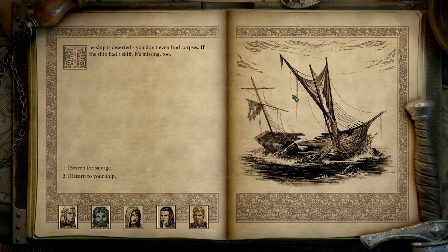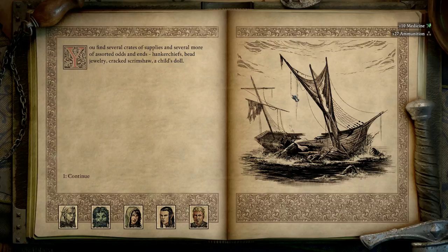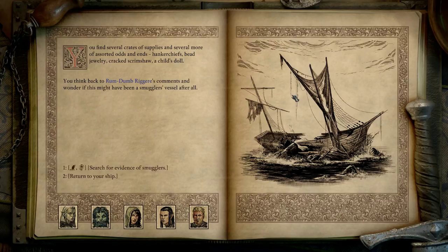The ship is deserted — you don't even find corpses. If the ship had a skiff, it's missing too. You search for salvage and find several crates of supplies and several more of assorted odds and ends: handkerchiefs, bead jewelry, cracked scrimshaw, a child's doll. It's kind of trash. You think back to Rum-dum-briggery's comments and wonder if this might have been a smuggler's vessel after all.